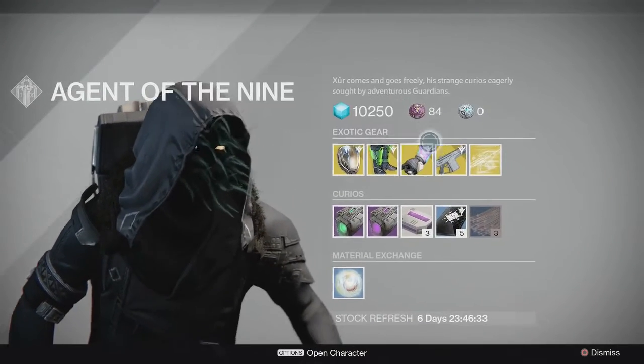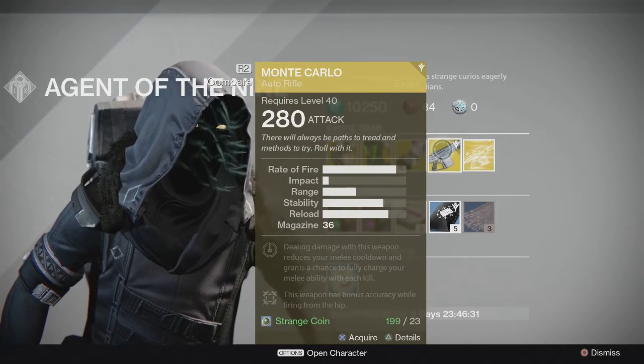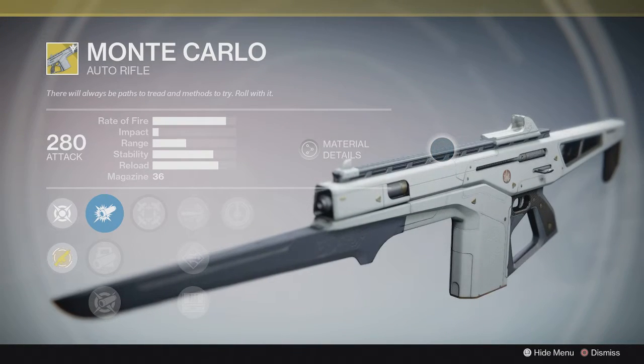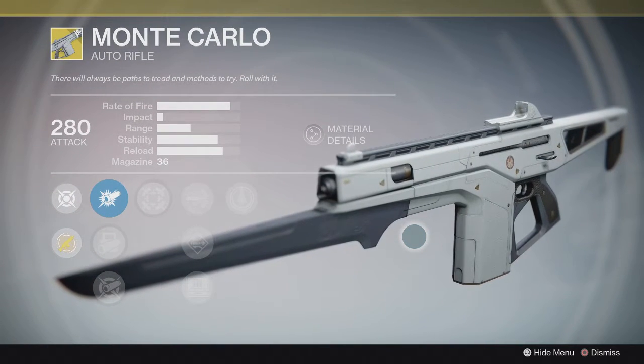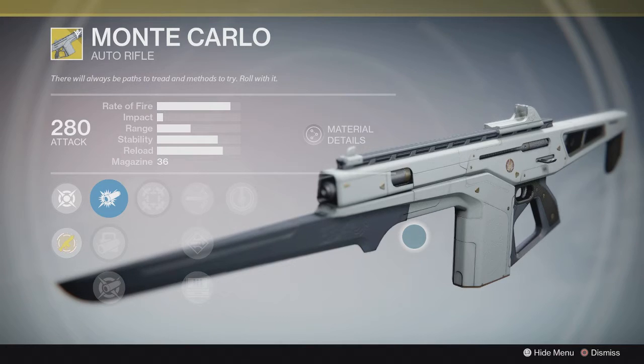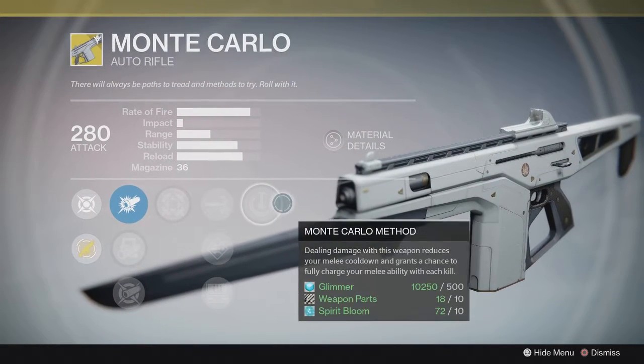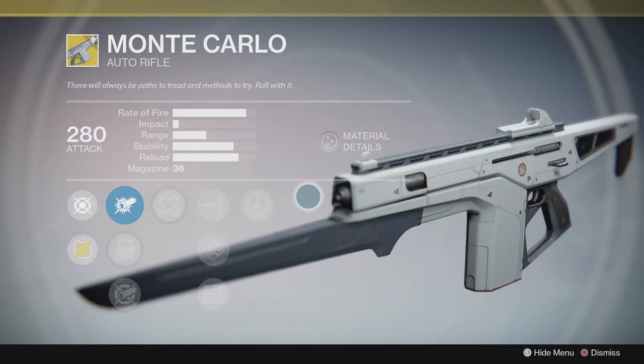Monte Carlo is the weapon option for this week - engrams are never coming back apparently. This gun is hit or miss. The auto rifle buff that just came out - auto rifles are not as king as everyone thought they were going to be, and even then I would probably use a Suros Regime instead.